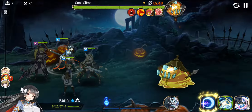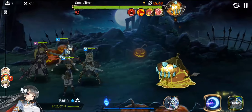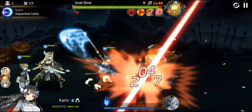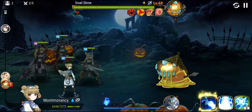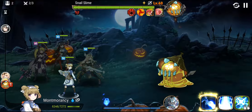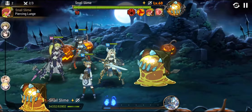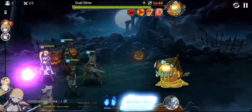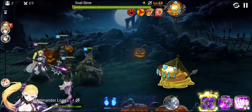Now for the second enemy, this guy is really tanky. When his HP goes down to around 25%, he splits into four weaker, smaller slimes. Although they have significantly less HP, they do still hit hard.